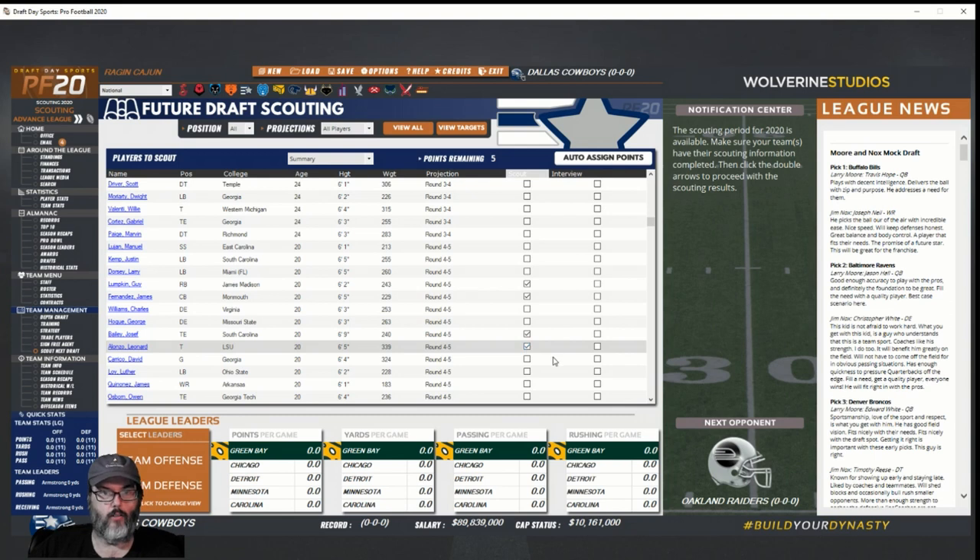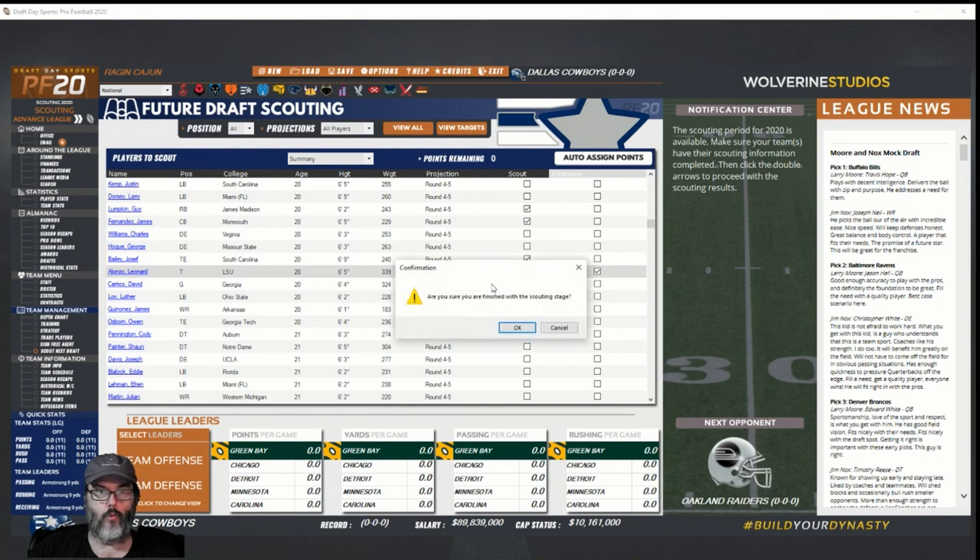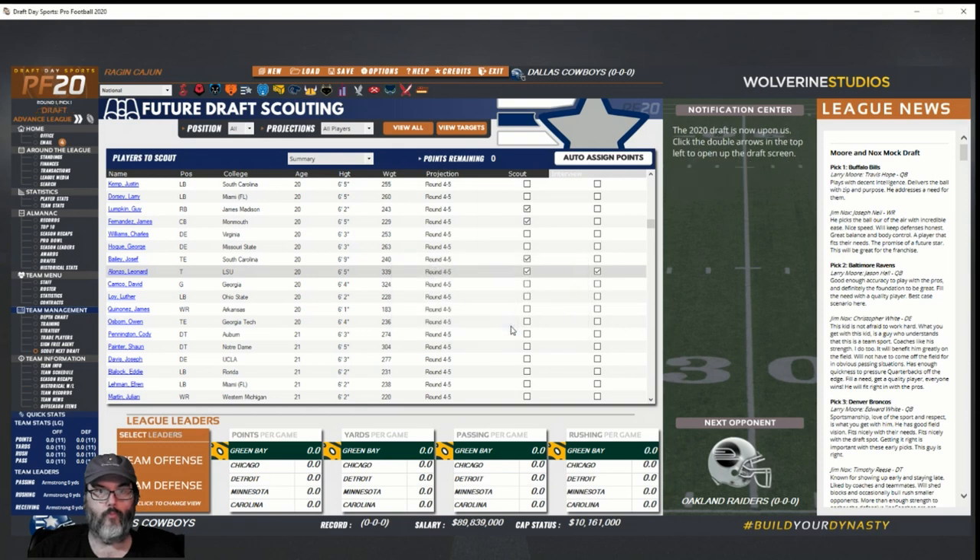An LSU tackle — can't go wrong there. Going ahead and interviewing him since we can — that's 5 points and we're out of points now. Double-click scouting results. We've got zero points left — that was it, a one-time shot.